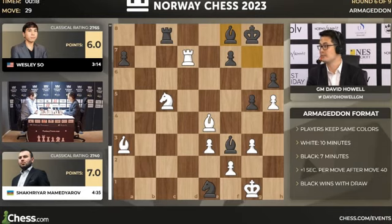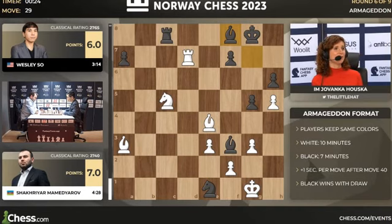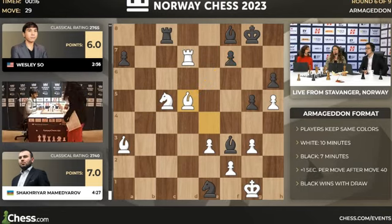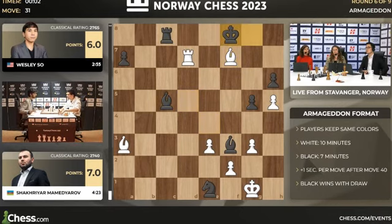How do you defend against this? Not easy anymore — white is the one fighting for survival, let alone the win. And still that pawn on h5 is up for grabs. The evaluation bar just shot up in black's favor — it took a while to react, but the computer is realizing this is just potentially deadly for white. Mamajarov is trying to counter-attack, feeling a bit ambitious, trying to break through on the f7 square.